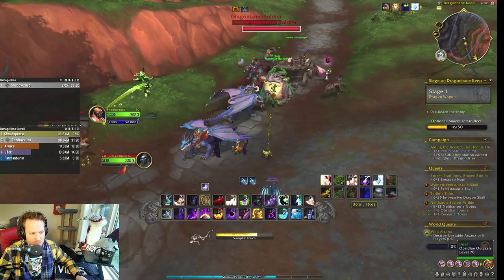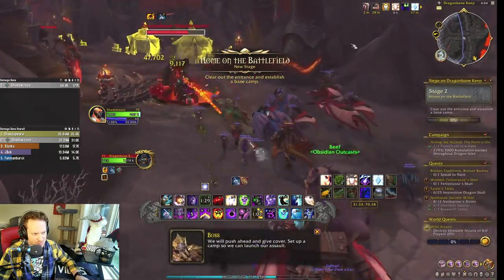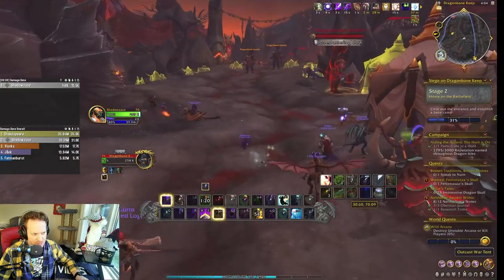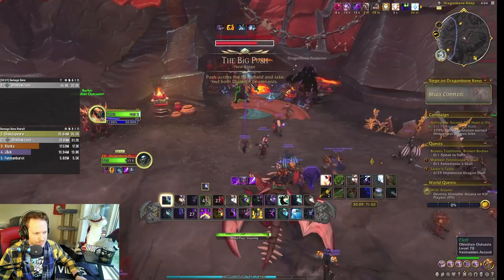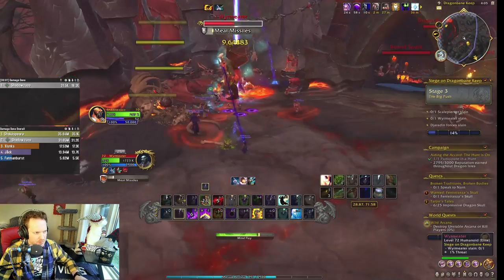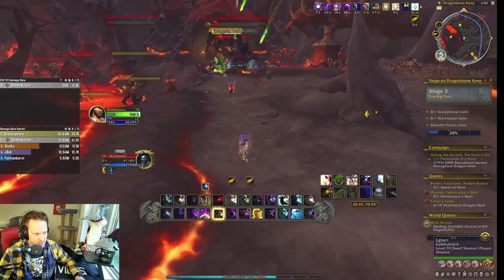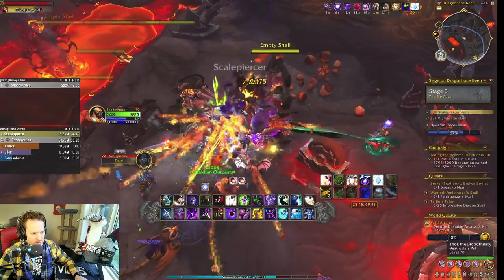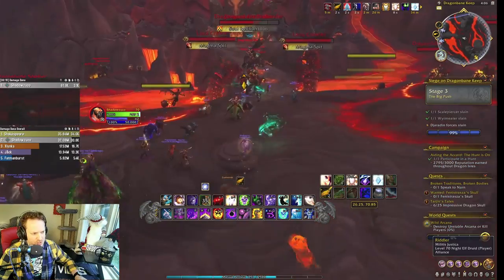While making our way to Dragonbane Keep, we'll be attacked by soldiers and have to defend the frog guy. We move on to section two where you have to build a little base — you'll see people putting up buildings. This is a big group event, so there'll be lots of people doing it. Once the structure is built, the next phase begins: push across the battlefield and take out both Dejardin lieutenants. They show up on the map. Once those two lieutenants are dead, we push to the next section and also have to kill some Dejardin forces.